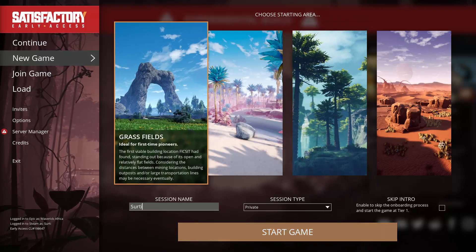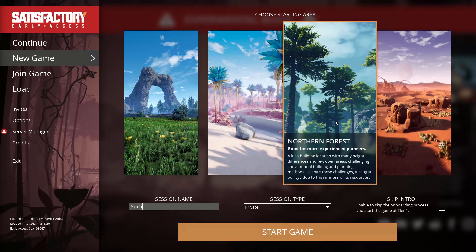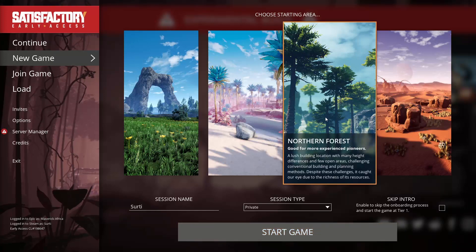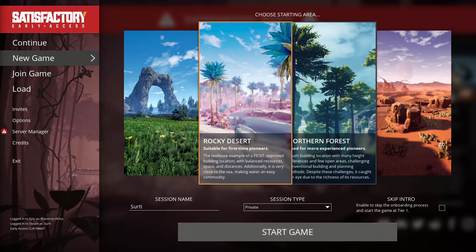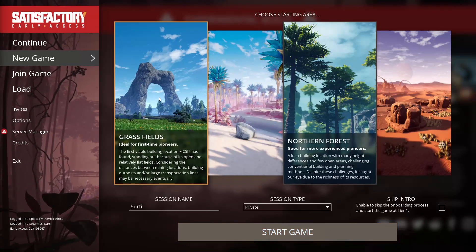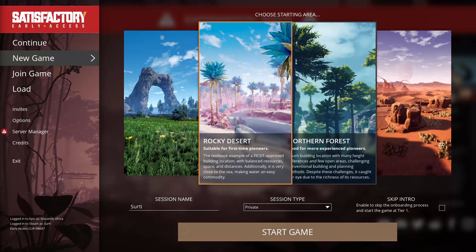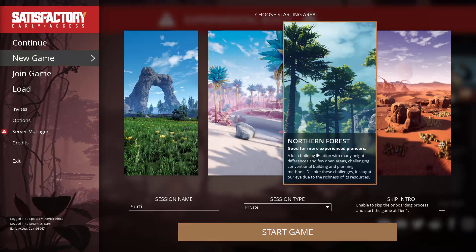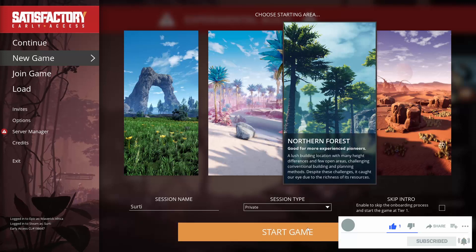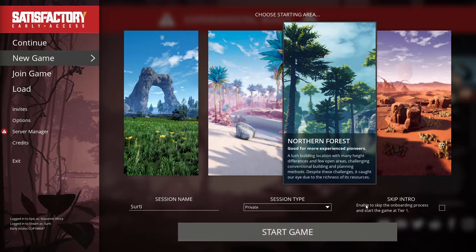The different biomes: you've got the grass fields, the rocky desert, and the dune desert. All of those I'm going to skip because the very best starting location in the entire game happens to be in the northern forest. It's not the easiest, but actually it might be — lots of pure stuff around. If you're starting out, the grass fields would probably be best, just to give you a little bump up, teach you the game, and not too many enemies and resources scattered all over the place. But once you've watched this video, you're likely to start in the northern forest, because there's a starting location which is great that you could actually use for quite a while. Without any further ado, we're not going to skip the intro, because there are a few new players that haven't seen this.